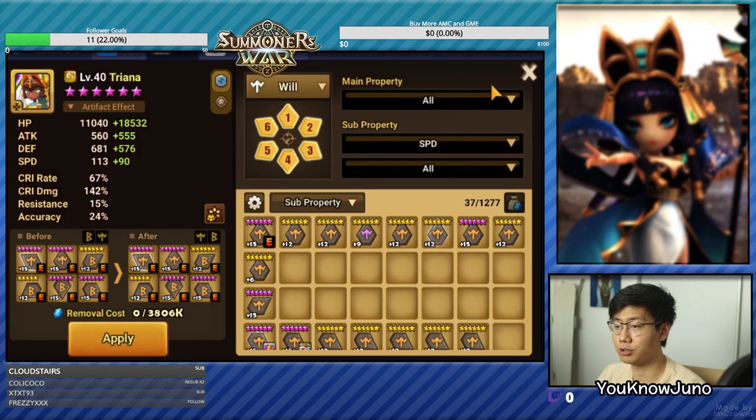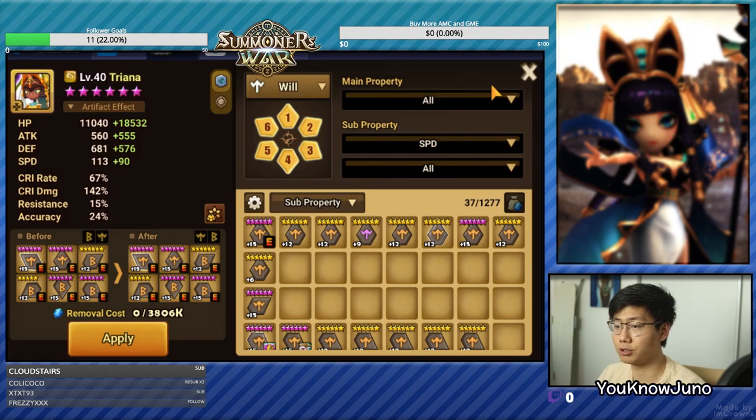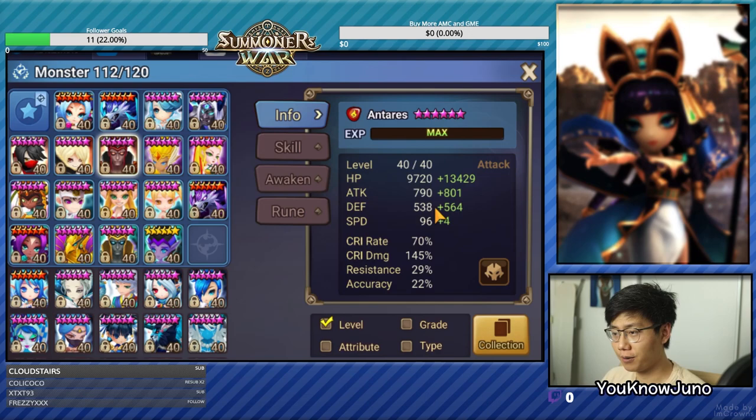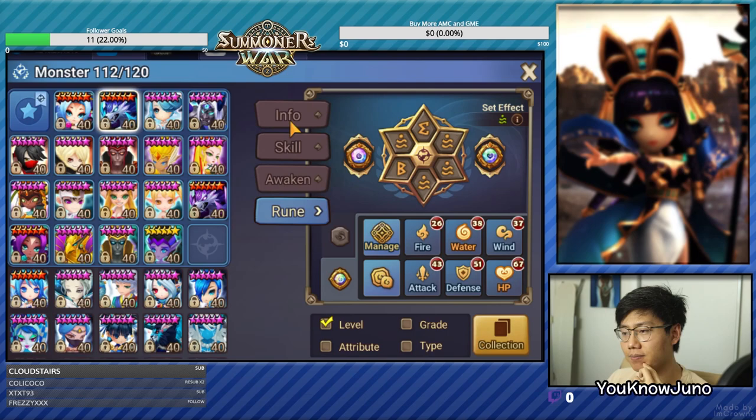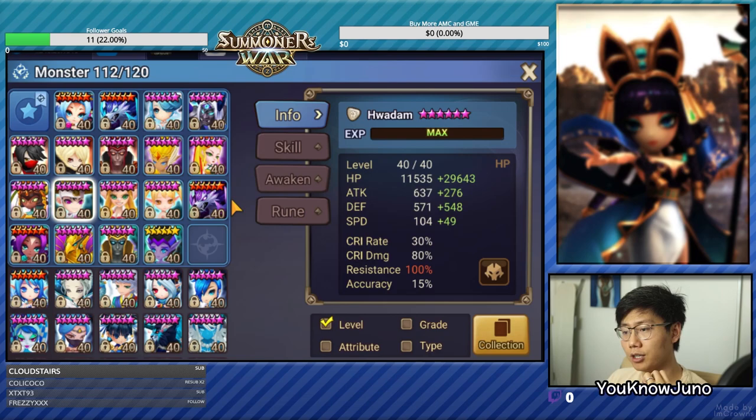Let's go to Triana — Triana is really important. Should we do Antares? Antares is a very good counter pick. He's on Despair Revenge. Let's see if we can make a better Antares. He lost almost all his speed but he's much tankier, and he has more attack. The one downside is that this is not plus 15, so he's lacking a little damage and missing all the grinds. If the owner gets those grinds, he should definitely grind these out. So our core team will be Hwadam and Grego, and I think Fran will be first pick, then Grego, then Vigor. And after that, Hwadam, Triana, or a counter pick.